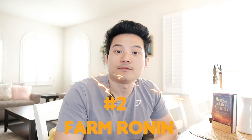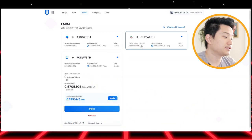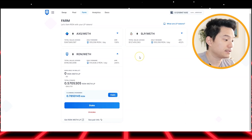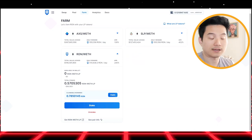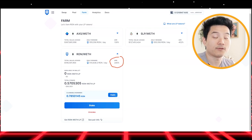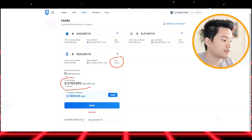Number two: Farm Ronin. This is actually a new token — they just went live. You just need to liquidate your token into this pool, and every day they will farm Ronin for you. All you need to do is stake Ronin and you will get this amount every week, every day. That's 240%, which is crazy. This is how much I'm staking right now — about $96.